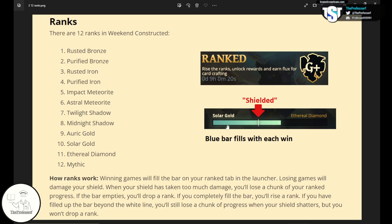The opposite of that is if you're able to completely fill the bar and get enough wins, you move up from the Solar Gold rank to Ethereal Diamond. So winning enough games moves you up from Solar Gold rank 10 to rank 11, Ethereal Diamond.